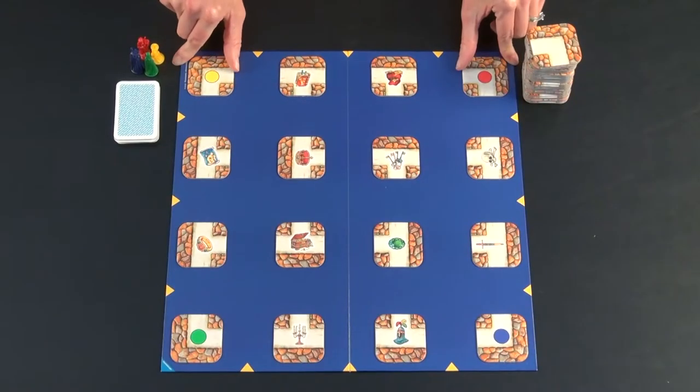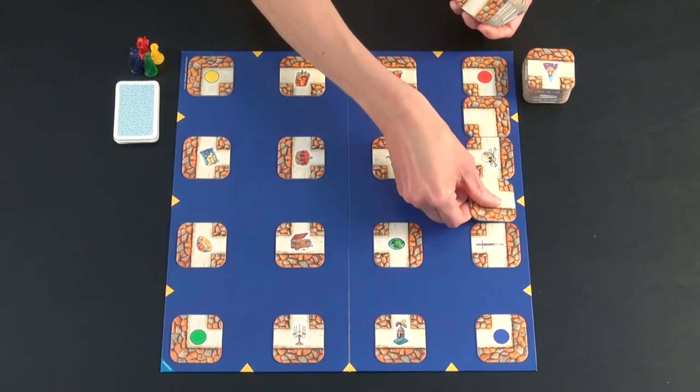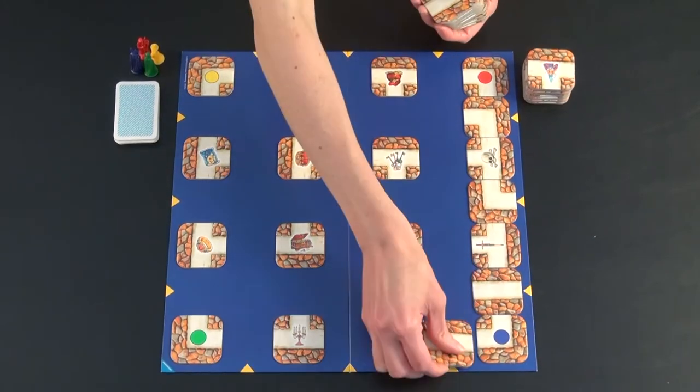The board starts with fixed tiles on it and you fill in the rest of the board with these tiles. There should be one left at the end.